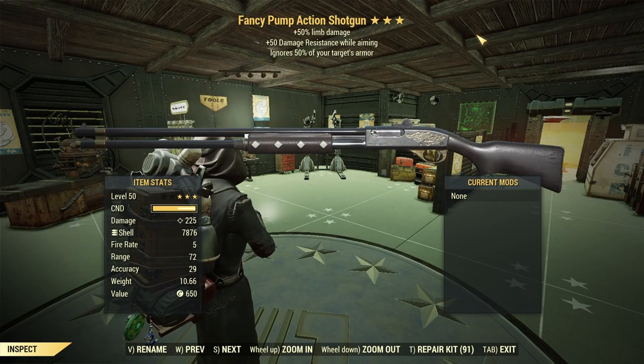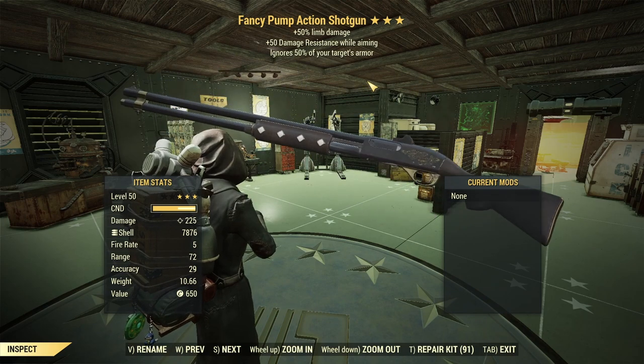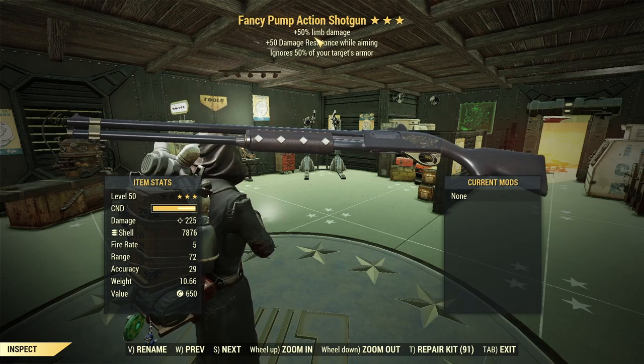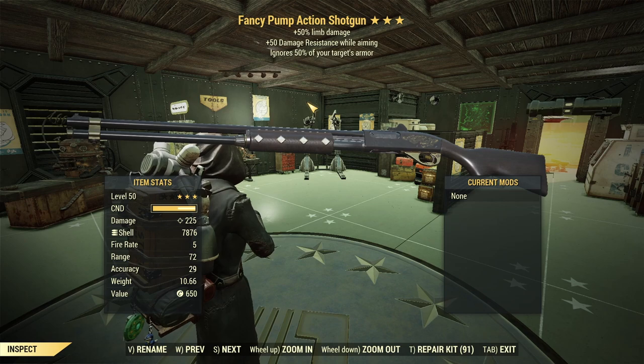Now to the main point of the video — the weapons themselves. We have the fancy pump action shotgun. It is a guaranteed three-star, so you won't get a different roll than this. The fancy pump action is anti-armor, you get limb damage, and then some damage resistance while aiming. All things considered it's actually a pretty decent roll — anti-armor is always nice, limb damage makes sense on shotguns because it works with its perk cards, and damage resistance while aiming is a bonus.